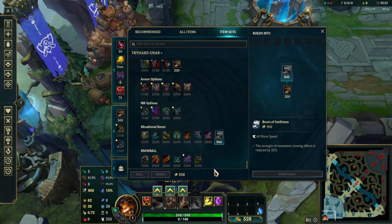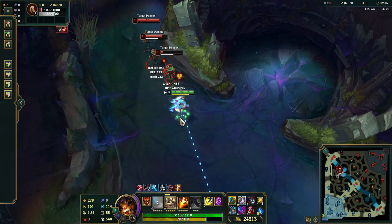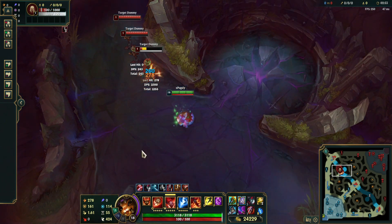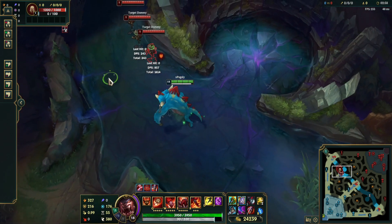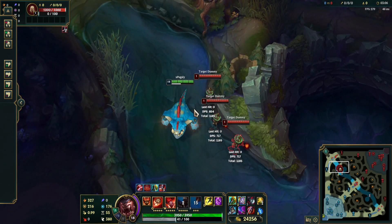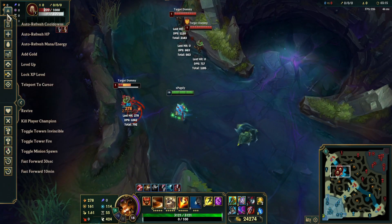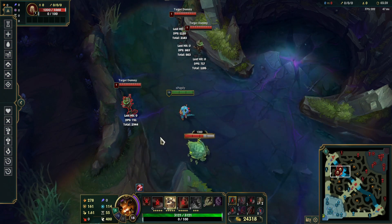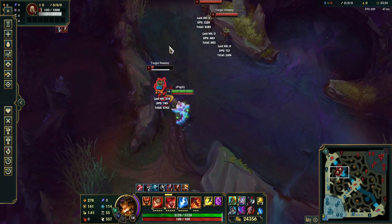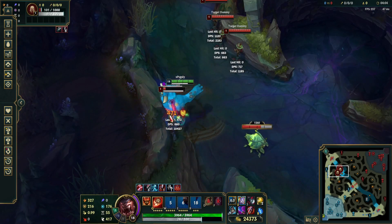Let's get on to some combos that Gnar can use. The first one I like to teach new people is basically just the basic Mega Gnar combo — not even animation cancels, we'll get to that in a minute. Basically you just E, once you're on them, R. And what I like to do, especially if it's just one enemy: W, Auto, Q, Auto. That gives you the most damage. You want to weave in autos in between your combo. So I'll show you: once I go in — R, Auto, W, Auto, Q, Auto. That's going to give you so much damage in total.